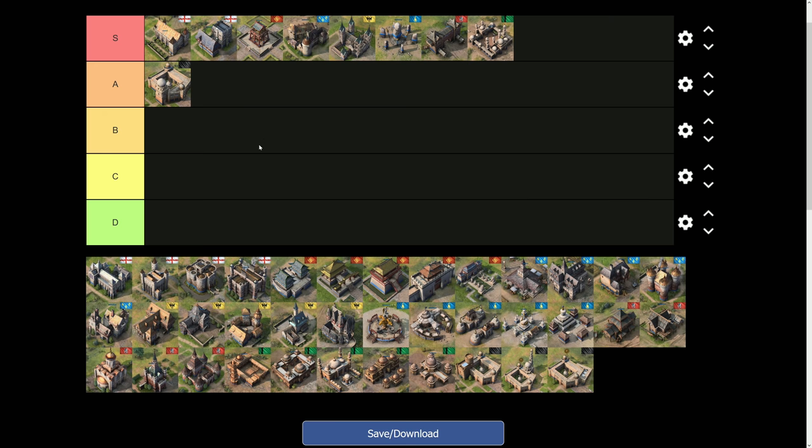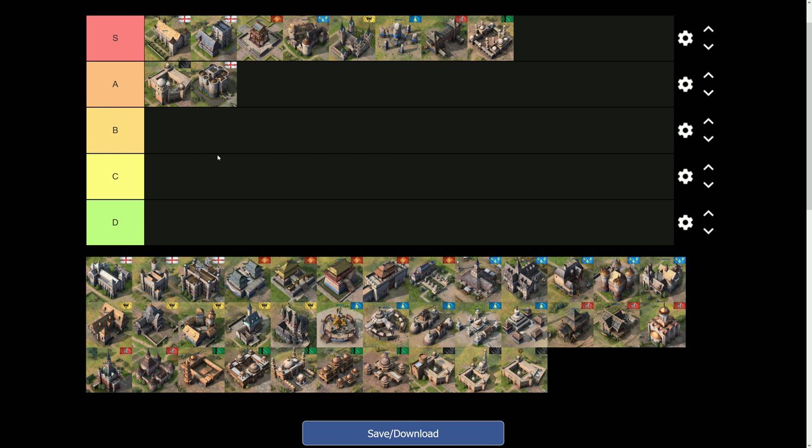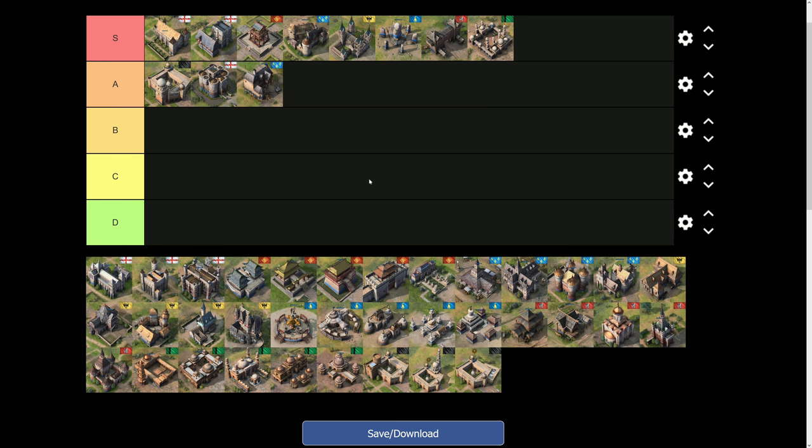The next A-tier landmark is the English Berkshire Palace — in my opinion it's probably the best defensive landmark in the game. It gets extra range: you can add a cannon emplacement and it reaches a range of 15, which outranges every unit in the game except the trebuchet. An incredibly strong landmark.